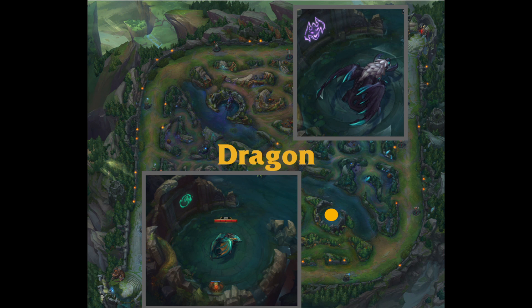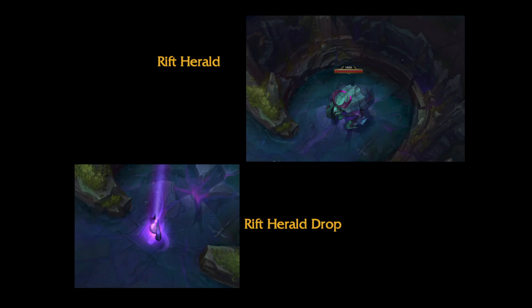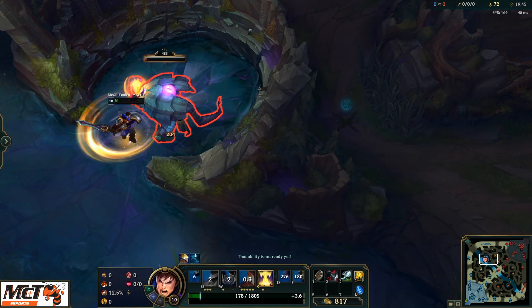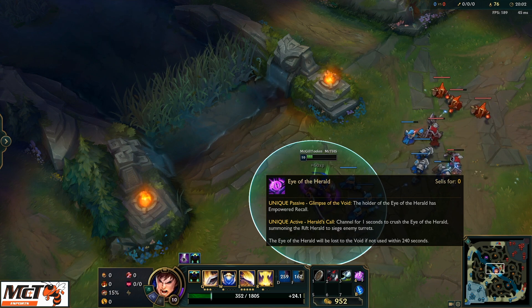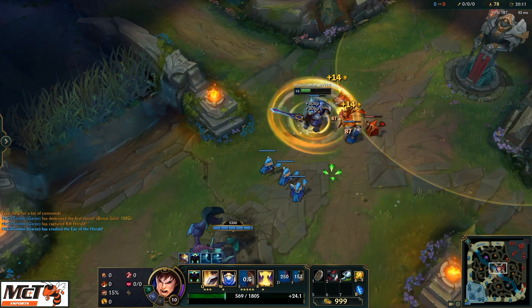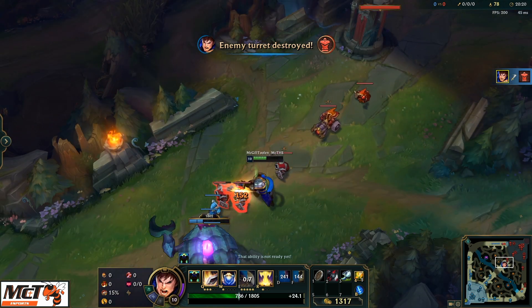The dragons spawn in the bottom side of the jungle in an alcove along the river. After two dragons die, a third dragon will spawn, and all normal dragons will be of that type until someone secures the dragon soul and the elder dragon begins spawning. Getting the dragon soul is extremely helpful, and preventing the other team from getting it is also very important. The Rift Herald spawns in the top side of the jungle and is useful in taking down towers. When you kill it, an item appears that allows the person who picks it up to summon the Herald again. When summoned, the Rift Herald wanders to the nearest lane and charges an enemy turret, doing a huge amount of damage, then moves forward to charge the next turret.